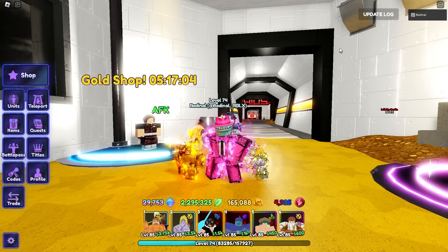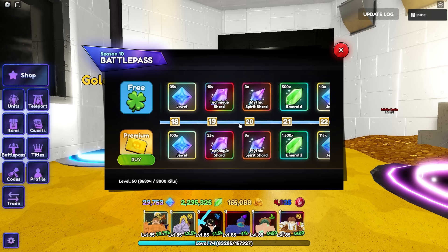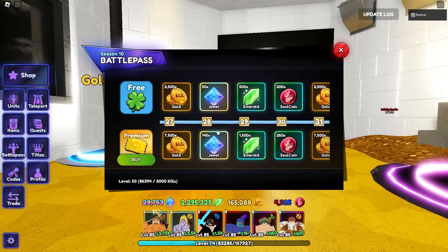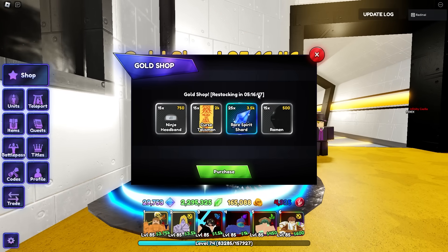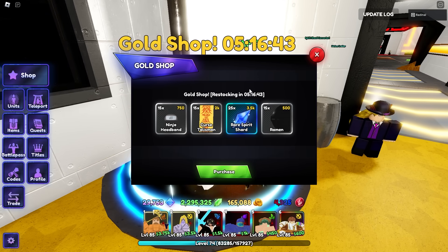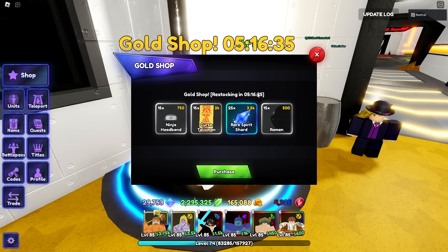Starting with the very easy methods that pretty much everybody will know. First is the Battle Pass — if you get this to Tier 50, you can get a total of 22 Mythic Shards. You get up to 11 if you have Premium on Tier 20, and up to another 11 on Tier 45 if you have Premium. In the Gold Shop, every 12 hours a new shop will appear which can have Spirit Shards. I usually only buy when there are Mythics or Legendaries, because it's the most efficient for your gold.